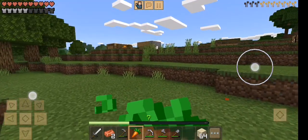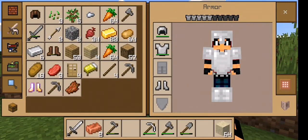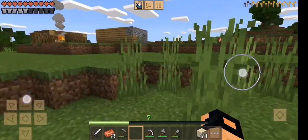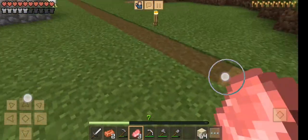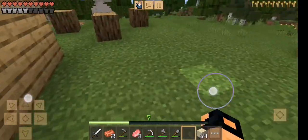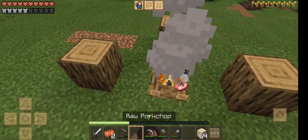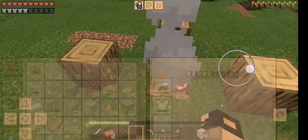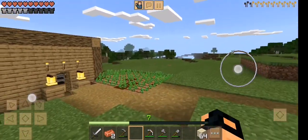My hunger bar was a little bit low so I ate my food, that was good. I saw chickens at my place. Going to calm them down — I mean the pigs. We have a campfire which is needed. There will be pork chops soon.